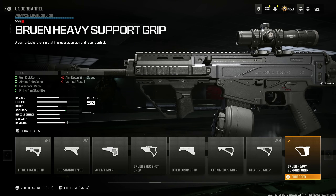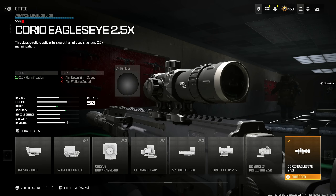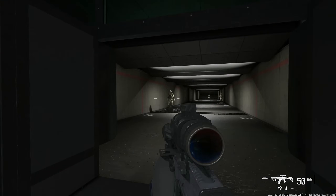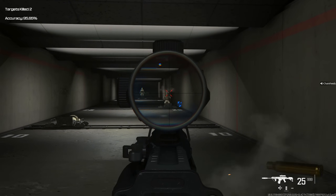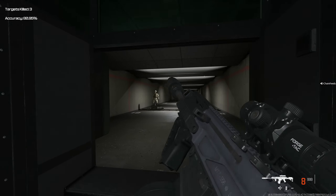Throw on the Bruin Heavy Support Grip for gun kick control, aiming out of sway, horizontal recoil, and firing aim stability at the cost of vertical recoil and aim down sight speed. 50-round drum is absolutely amazing — there's really no alternative, you need to have the 50-round drum. And last but not least, Coral Eagle's Eye. Some people use iron sights, but I use Coral Eagle's Eye. This gun is super easy to use at literally all ranges — it's just such an easy and broken gun.